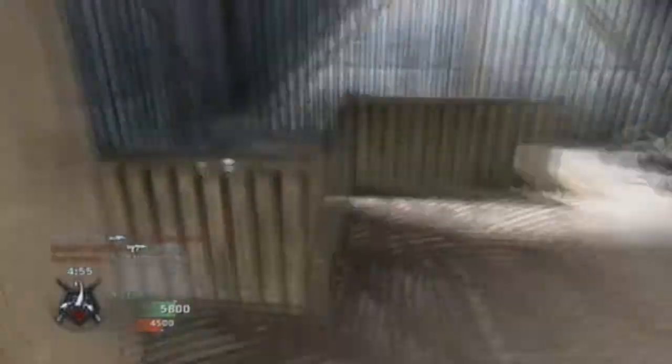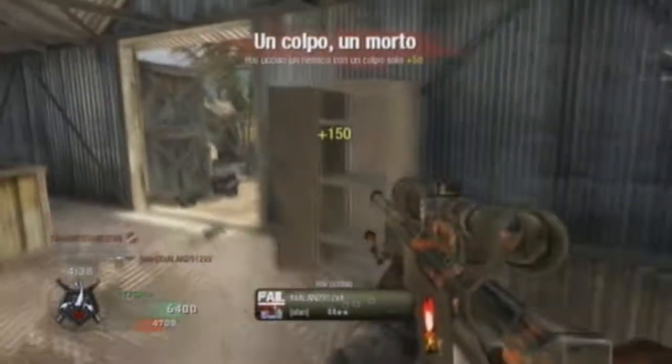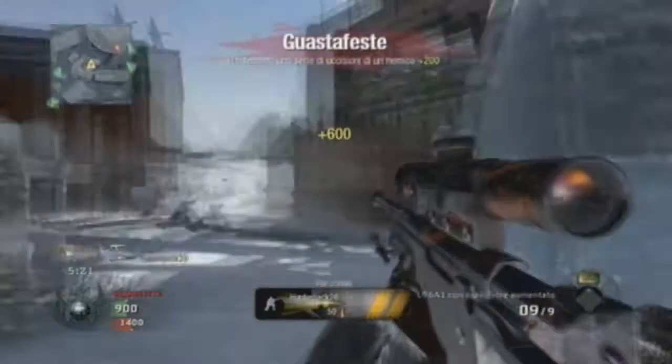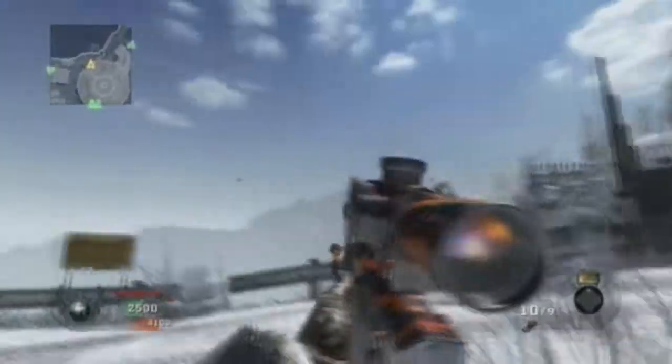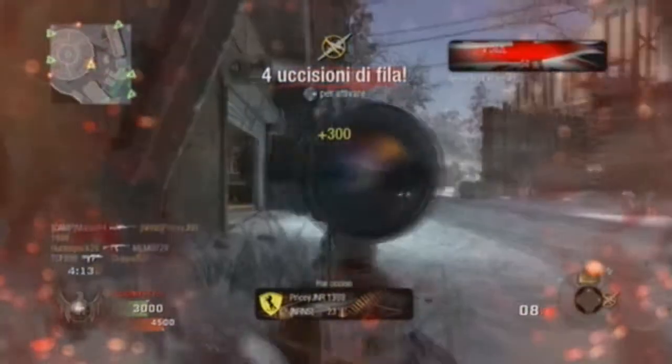Per il rushing, invece, i perk migliori sono Maratona oppure Leggero — che uso solitamente — o anche Anti-skedge, che non è male anzi è quasi overpowerato: una volta ho provato a usargli contro un RPG e non moriva, due missili addosso e stava lì tranquillo. Vi consiglio Leggero o Anti-skedge, oppure un perk come Mira Stabile su armi come l'MP5, insieme a Maratona o Maschera Tattica.